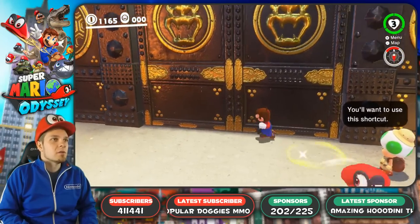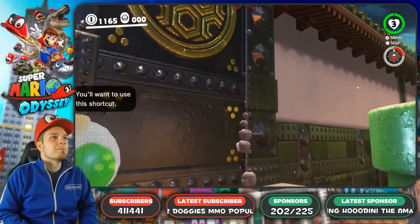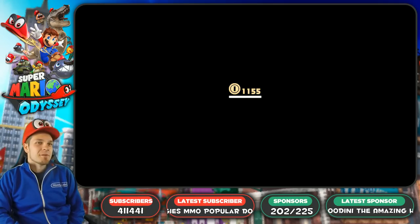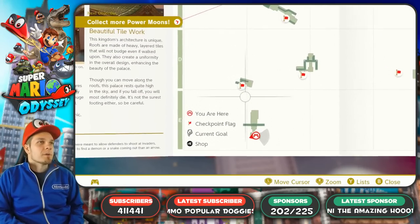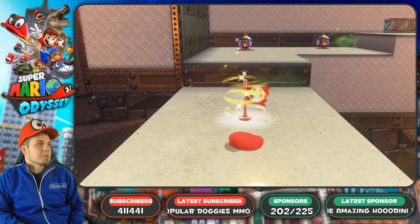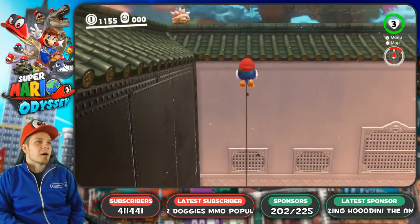Let's go find that gigantic moon and explore some more. Toad says 'You'll want to use this shortcut,' but I don't want to use it. Fine, Toad, I'll use your shortcut. I could probably make that jump if I really tried. So I just warp — it doesn't matter. Third courtyard, let's go. Rubbing alcohol to remove the permanent marker — thanks, I'll give that a shot. It's just a birthmark though.